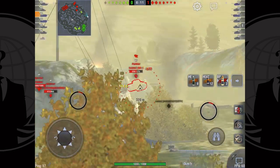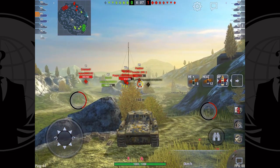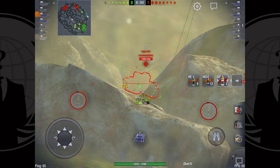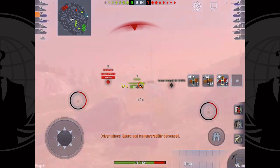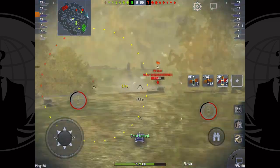I'm hanging back pretty far because most of my team decided to go left, so I really need to stay back. I'm hoping they come charging in to save the day because they could come flanking in, but they are moving very very slowly on that left side. I'm pretty concerned at this point because I've seen all the red tanks.